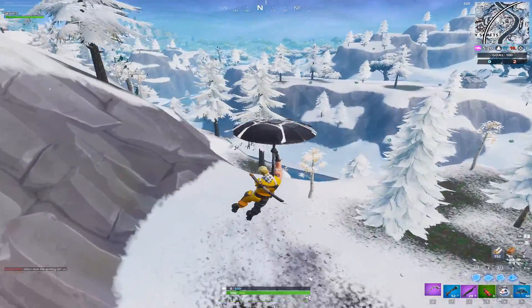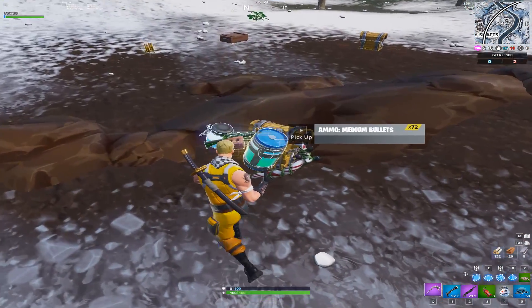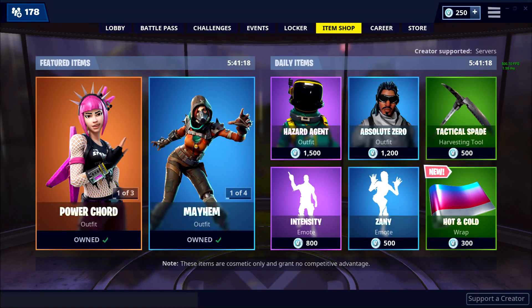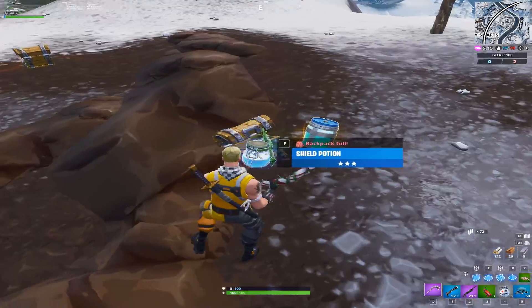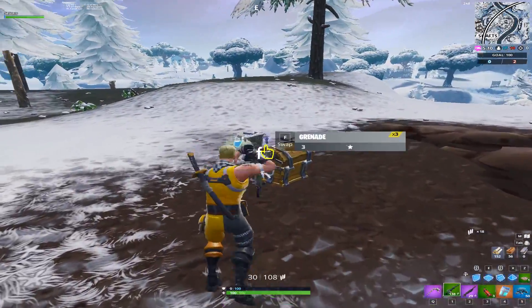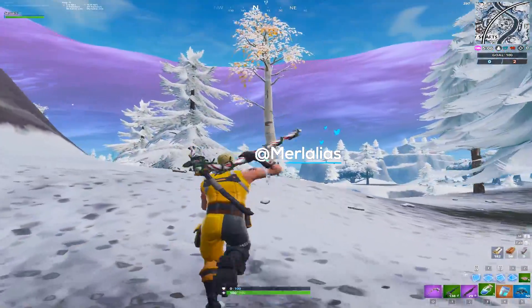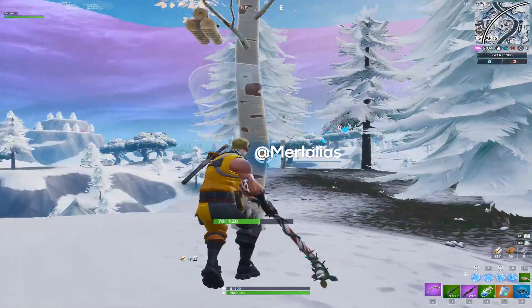Let's take a quick look at today's item shop. Power Cord and the set made a return today — very nice skin in my opinion. Mayhem also did, I think they call it the Rustland Warrior set. Hazard Agent made a return as well. However, we also got the Hot and Cold wrap — absolutely amazing, without a doubt the best one they've ever brought out so far, so go pick it up.